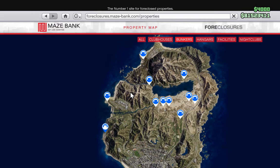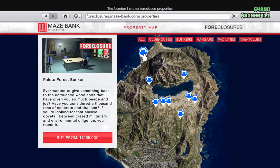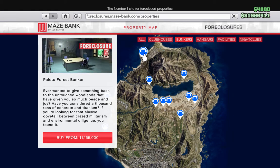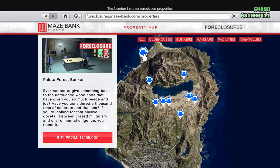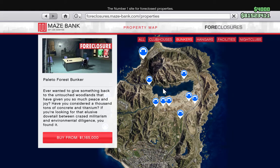If you bought the Criminal Enterprise Starter Pack, you likely got the Alito Bay bunker — it's initially $1,165,000 but that doesn't come with the upgrades. You also have to upgrade the staff and equipment in the bunker to produce at the fastest and most effective rate. The upgrade costs are the same regardless of which bunker you buy — the initial cost is just for the location.